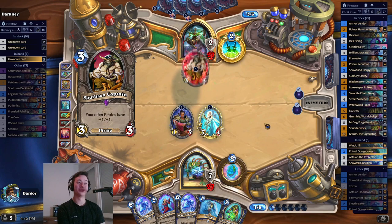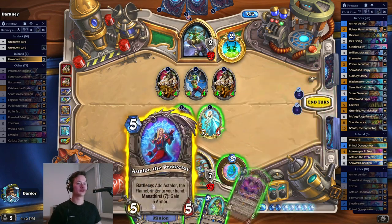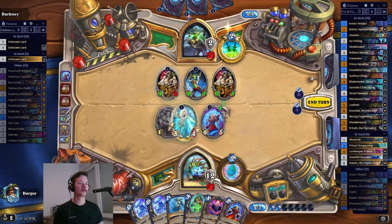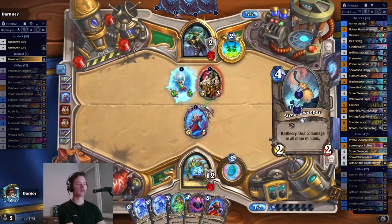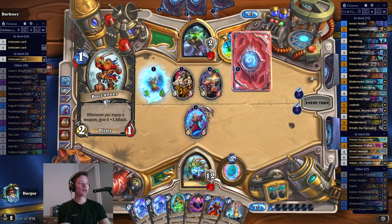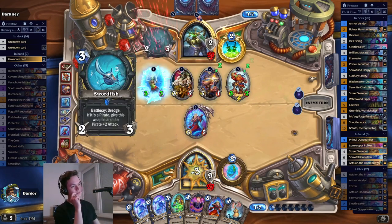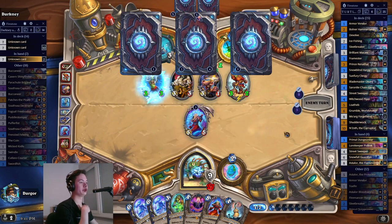This deck is all about gaining armor, so I guess it's only fair to have Astelore in there. And we can get our Shutterwalk too, that's nice. The only elementals I still have left are the Sleetbreaker and Grumble, and I will get either one of them based on what the Primal Engineer does.